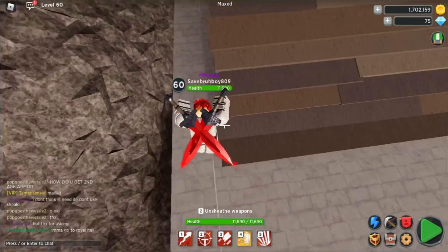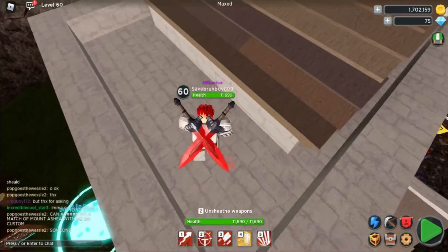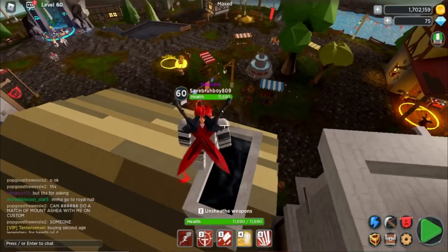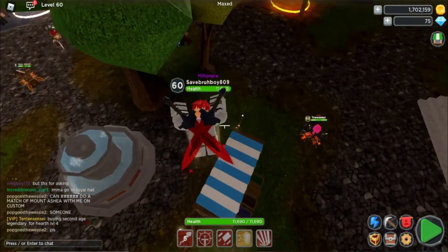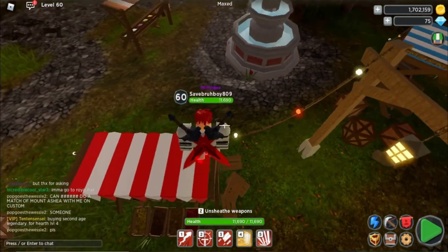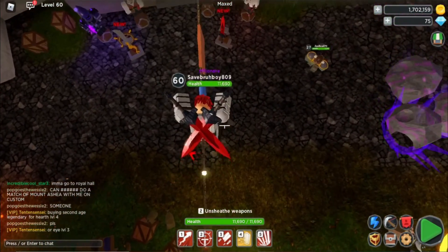You get to level 60 which is the max level, and you get better armor along the way. You get gems that you can put on your armor, which is very important at level 60. Then you can go to the explorer zone where some bosses spawn and give you tokens to craft armor using items you forge for, and there are potions you can make using forged items as well.